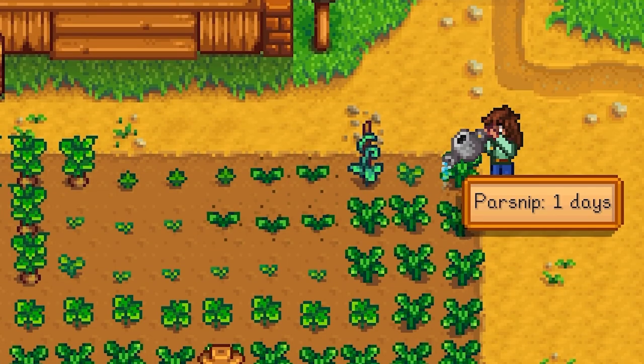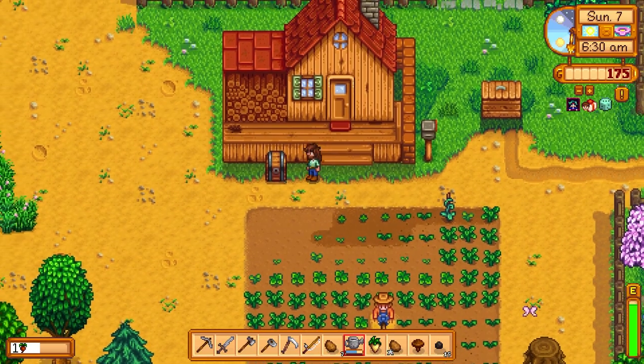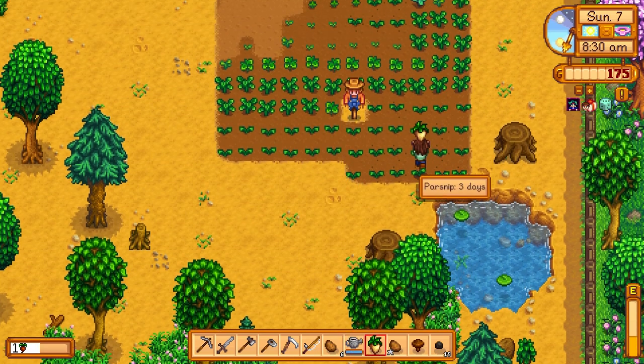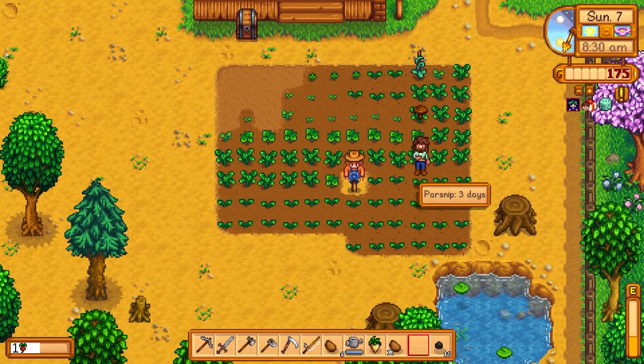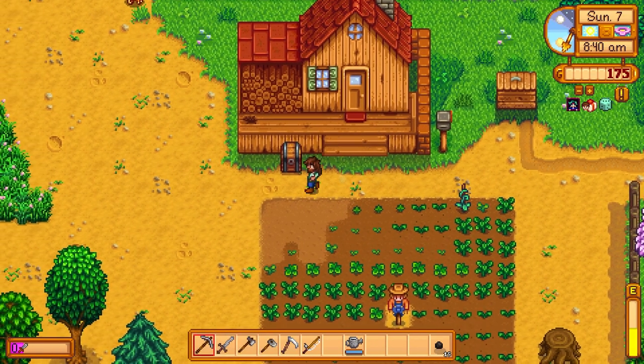We'll go check that out after we finish this right here. Our potatoes are ready today — sweet. That's a lot of potatoes. We just have to hold on to one for the community center. All that watering uses a good amount of our energy, but that's okay — that's why we saved a mushroom so we can get our energy back. We'll hold on to that one parsnip — we'll have some good money today.